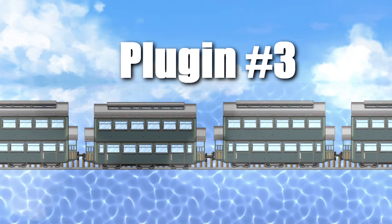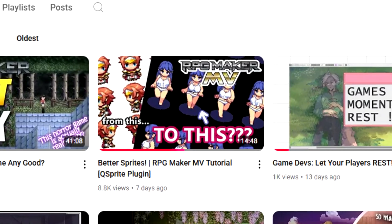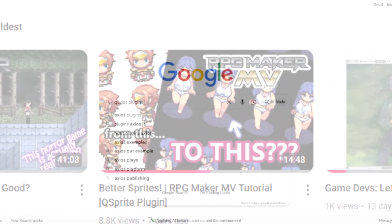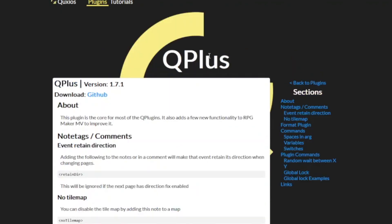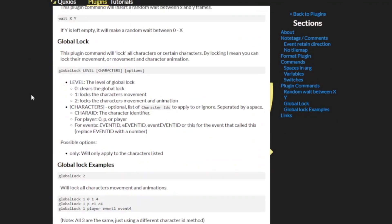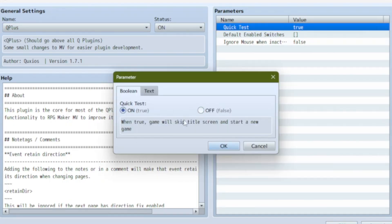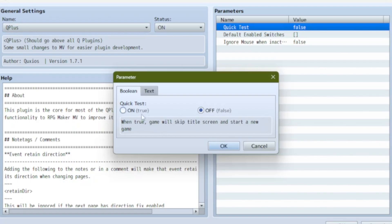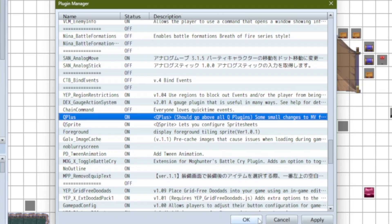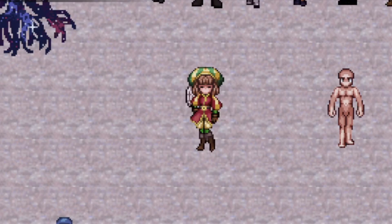And the final plugin that you might not know you needed, but once you start using it you'll never be able to live without — I actually talked about it in my last video on sprites. It's the Qplus plugin. To be fair, the thing that Qplus does that I can't live without can be achieved by other plugins, and that is the Quick Start Playtest feature, which basically skips the title screen and puts you right into a new game when you're playtesting. I'll recommend Qplus because that's the one I use that has this functionality, but there are so many plugins out there that do that. Any sort of skip-title plugin would work if you're not going to be using the rest of the Q suite of plugins.